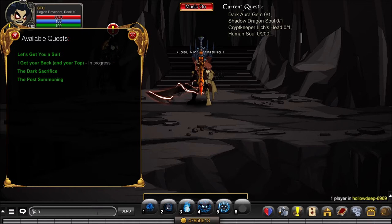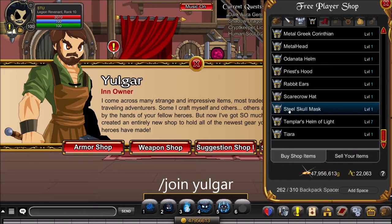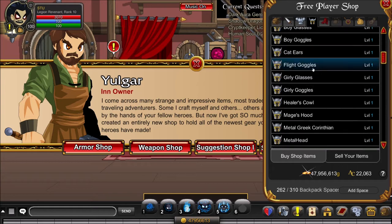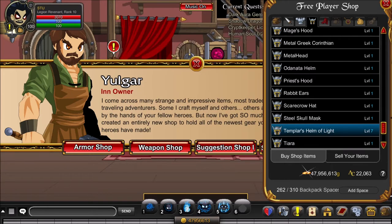The first item for 'I Got Your Back and Your Top' is the Templar's Helm of Light, which you can get from slash join Yulgur. Once you're in Yulgur, click on him, go to his weapon shop, then helmets, and scroll down. You can either farm the Red Dragon for it or buy it for 20,000 gold.